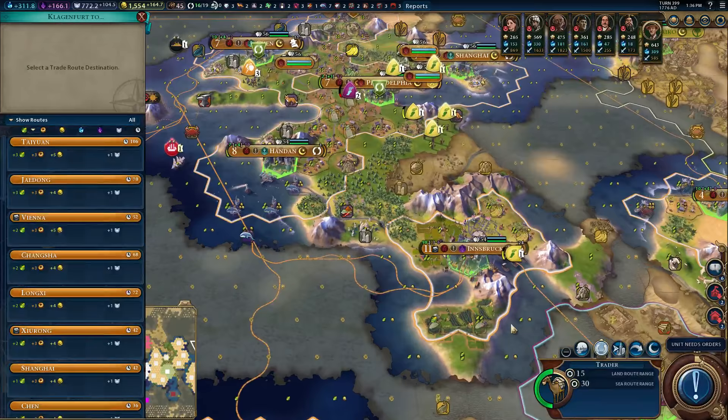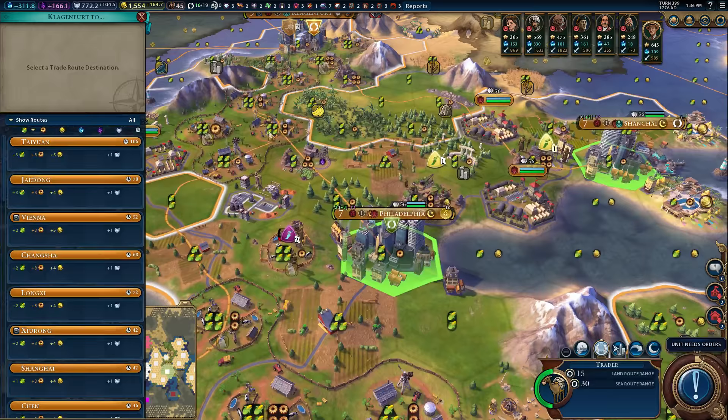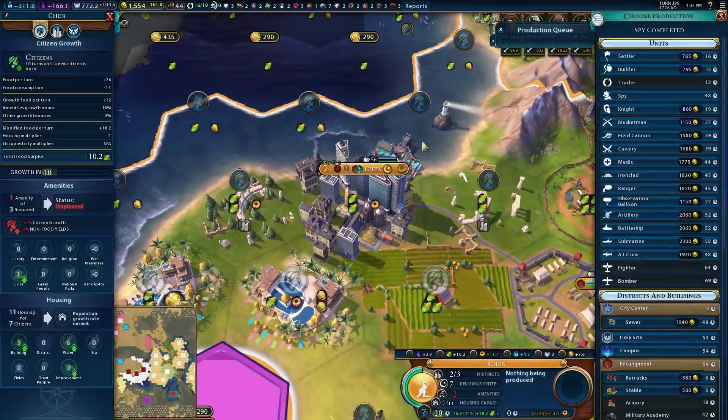I think we're gonna move you to somewhere where we care much more about the production. I don't know if we've got anything in Philadelphia. This is showing us a trade route can go to Philadelphia — I'm gonna go ahead and do that. I don't think Philadelphia's got a trade route coming out of it. You are going to chop the woods, finishing the spy. That's quite nice. Let's get another builder queued up here.